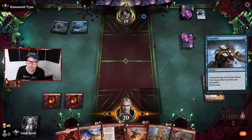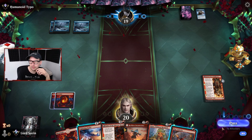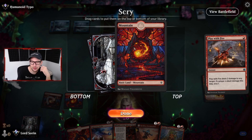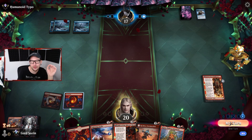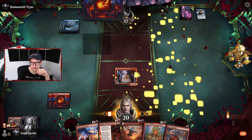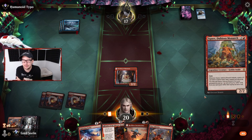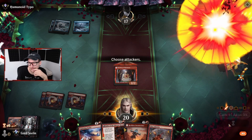Opponent passing. Let's take a sneak peek with scry - not what we want. Play with Fire. We gotta play Squee - hopefully they don't have Syncopate or Dissipate or whatever exile counter spell. No - every time, they get the Syncopate.